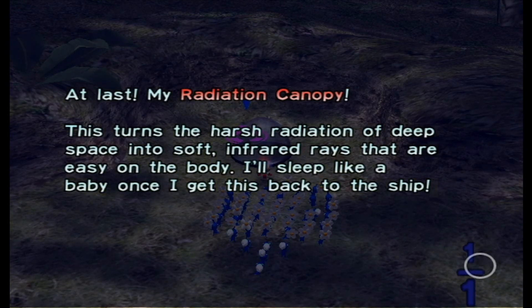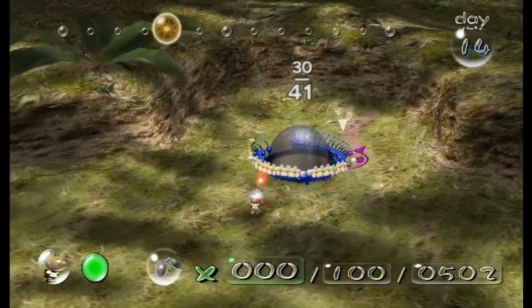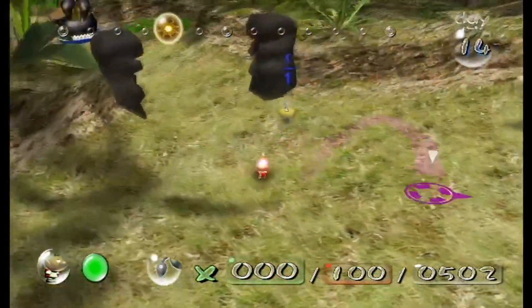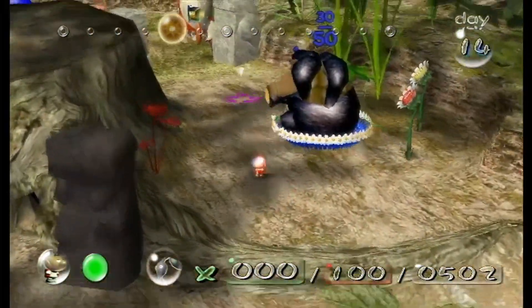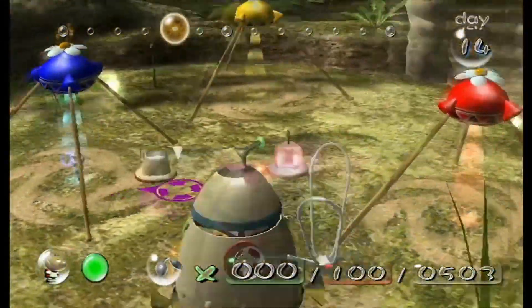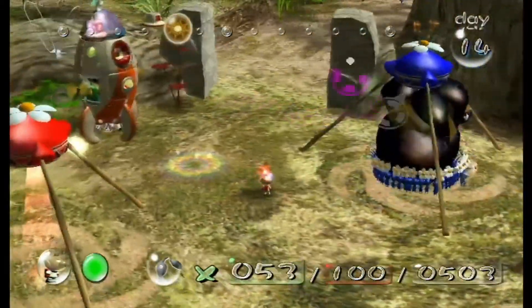At last, my Radiation Canopy. This turns the harsh radiation of deep space into soft infrared rays that are easy on the body — I'll sleep like a baby once I get this back on my ship. Funny thing is, if you've been watching closely, every time Olimar blasts off he doesn't have this canopy — the little dome associated with his ship. It's one of the last parts of the Forest of Hope and you're not supposed to get it until you get Blue Pikmin, though you can get it early if you want to sacrifice a couple Yellows and let them drown with a Bomb Rock.